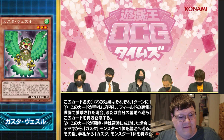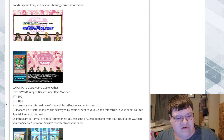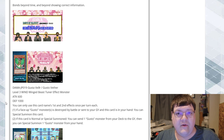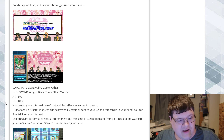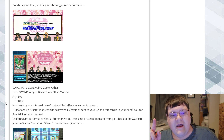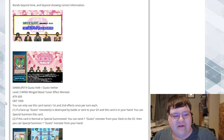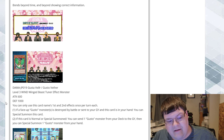So Gusto Vether — another Level 3 Winged Beast monster. I actually really like the art on this little guy. 600 ATK, 1000 DEF. You can only use this card's first and second effects once per turn each. If a face-up Gusto monster is destroyed by battle and sent to the graveyard and this card is in your hand, you can Special Summon it. If this card is Normal or Special Summoned, you can send one Gusto monster from the deck to the graveyard and then Special Summon a Gusto monster from your hand. The Send to the Graveyard clause will probably be your greatest extension off of this.